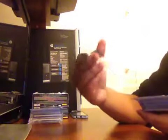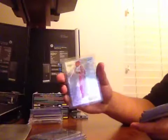First one is a Dion Waiters rookie, Kyrie rookie, Lillard rookie — two of them — an insert Bob McAdoo MVP, Kareem downtown bound, Jeremy Lin, Daron Williams, LeBron, and a Kobe Finalists insert.